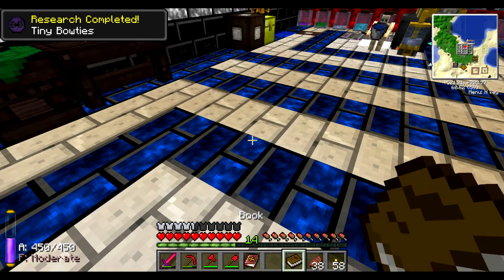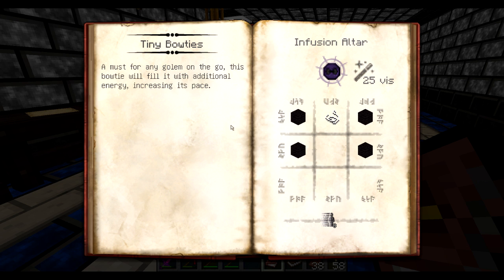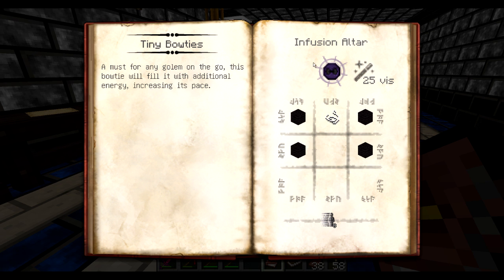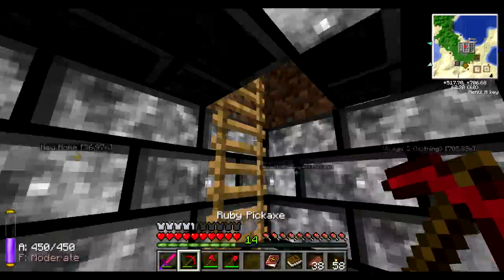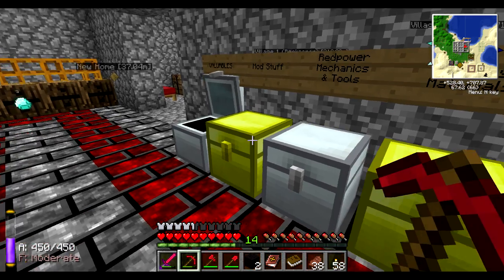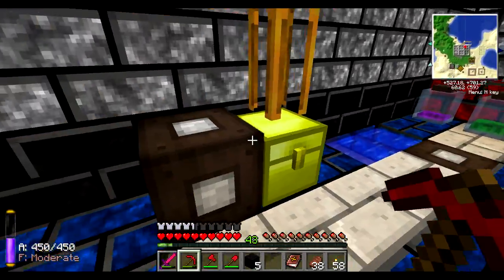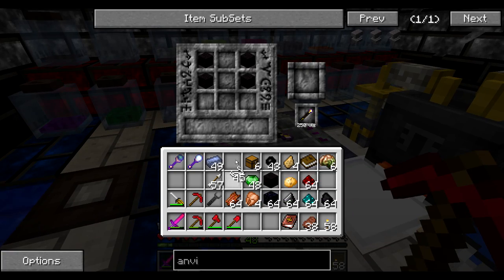Tiny bow ties — sounds interesting. Can I apply this to a golem? Tiny bow ties are cool, no doubt. Black wool and a string — a must for any golem on the go. This bow tie will fill it with additional energy, increasing its pace. It's actually not that pricey. Let's create some — I need black wool for that though. Let me go harvest some of my sheep. I may have some spare black wool here, but probably not four. Let me get my shears and harvest them. Got my black wool. If I can just apply it to any golem, this will be awesome — all of them are getting bow ties!